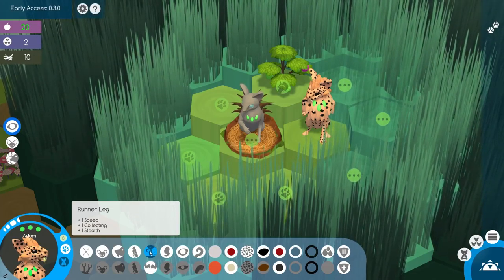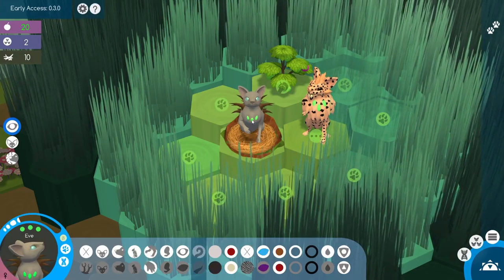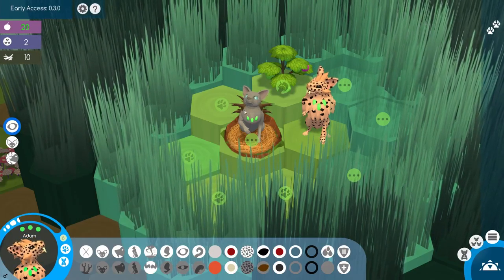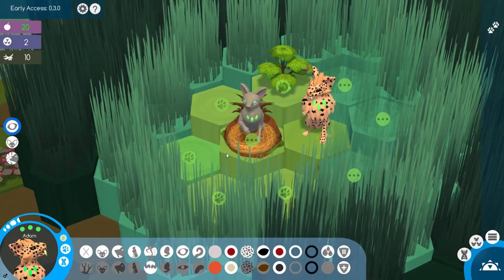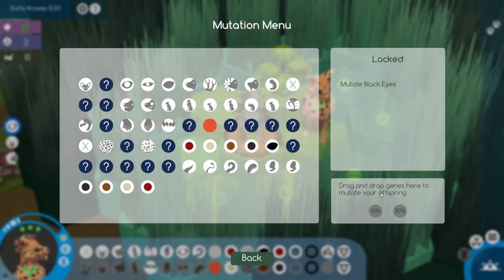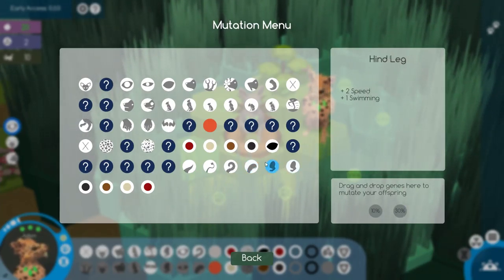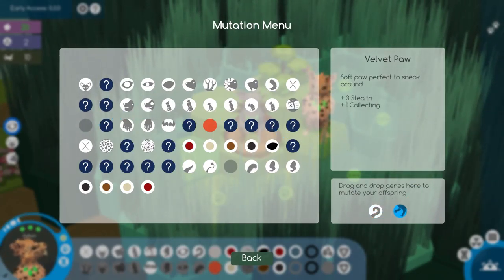The reason he's missing a paw is he has this gene that says no paw. He also has a runner leg. I guess you could have two no paws and then you'd have no paws at all. As for Eve, she has normal blood clotting, and Adam also has hemophilia. So these are things you could try to breed out over time. I'm not really sure — I don't have a lot of experience in this game. I think you can draw genes here that you want to encourage, like fluffy tails or soft velvety paws that help you stealth and collect.